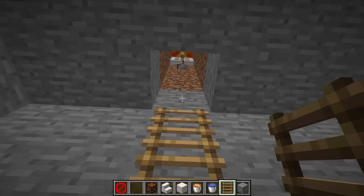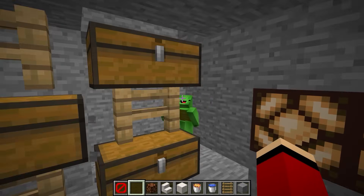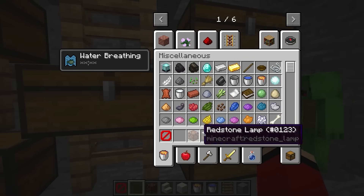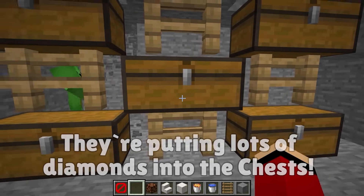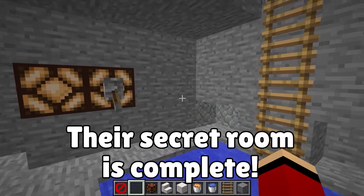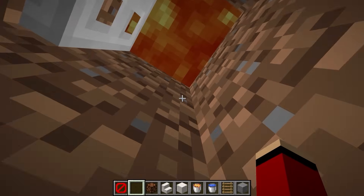Let's put a ladder up that reaches to the top. It's finished! Here we'll have lots of treasure. It's a secret, JJ! Let's fill them with diamonds. We finished our secret room — this is a secret diamond lair hidden treasure room. Let's go back up.